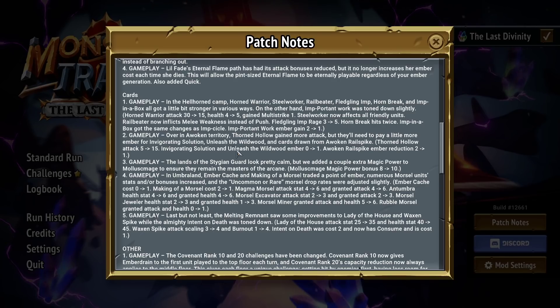Lady of the House got 10 attack and 5 health. If you see her in a banner with Multi-Strike, you can make her work — she's doing Multi-Strike plus 10 and Burnout 2, which is fine, though hard to make happen. Wax and Spike got buffed — attack scaling up from 3 to 4x, and it gets flat 4 burnout. Intent on Death now has Consume, so if you want to do anything crazy with Intent on Death, it costs you a Consume slot — but Little Fade killed this card anyway.